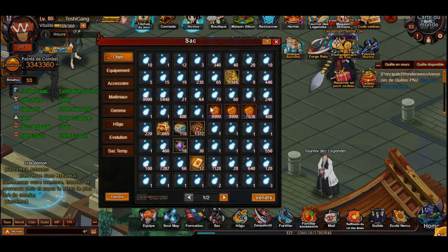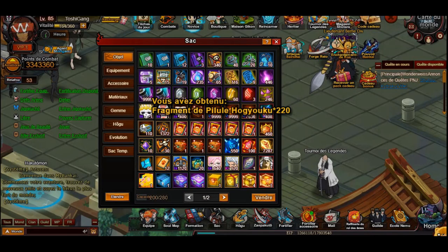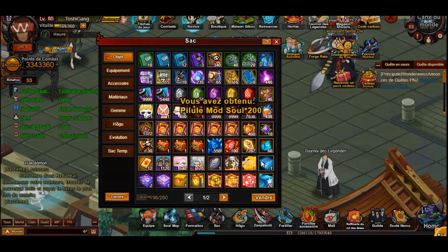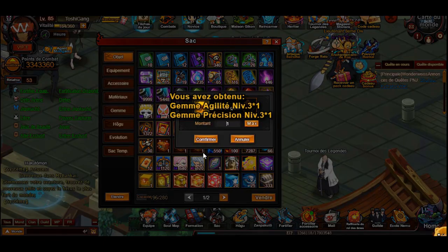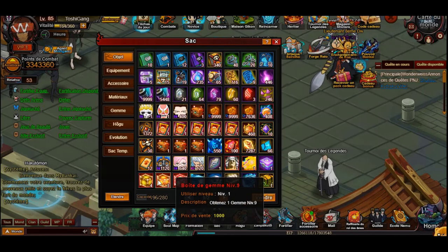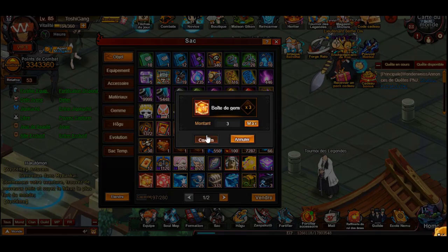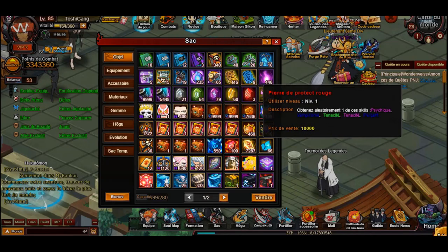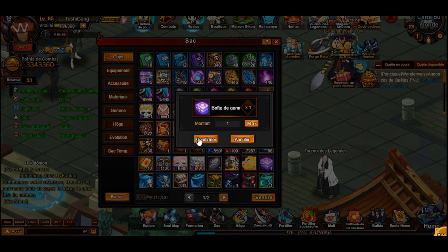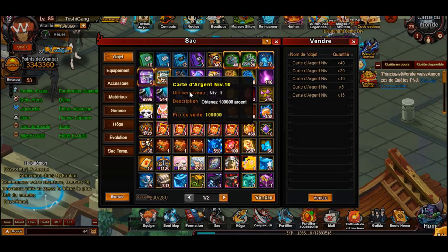That gives us 665 hugus, 322 XP pills, and 110 of those bad boys. We also have a bunch of stone boxes to open. Level sevens give us vitality dodge counter, level eight gives hit, level nine has hit vitality, and level ten gives force - which is strength. That's really really good, especially for stacking my stats.